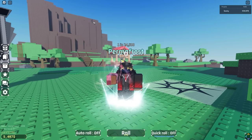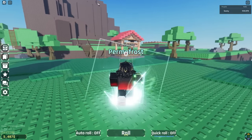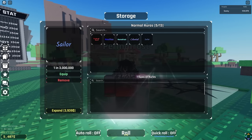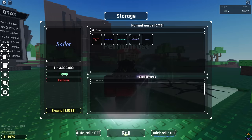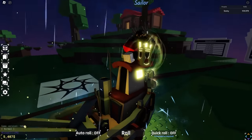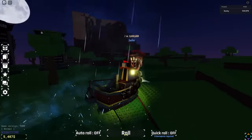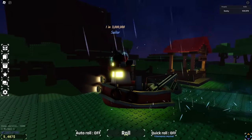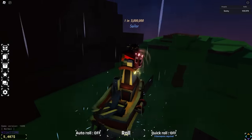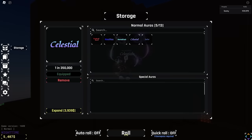We have loaded into the 100,000-roll account — this one's actually a lot closer to our number. The first thing I noticed is look at this: inside the storage they have Sailor. This is a one in three million, and honestly I think this is one of the coolest auras in the game. Look at this — you're literally on top of a boat, with rain particles coming down, some nice ambience. This aura is just perfect.